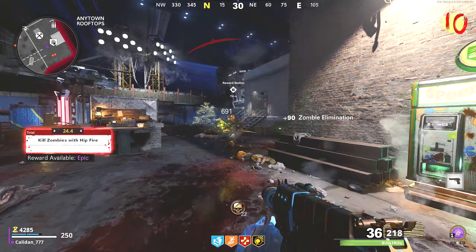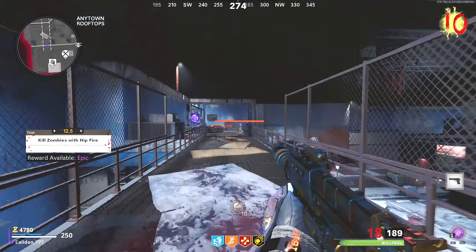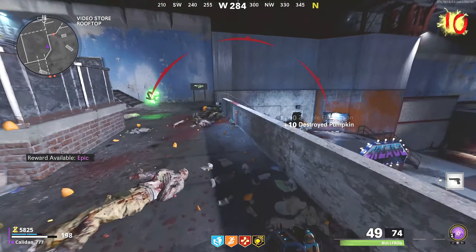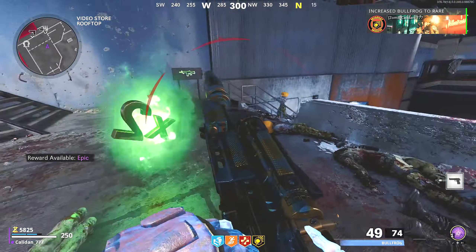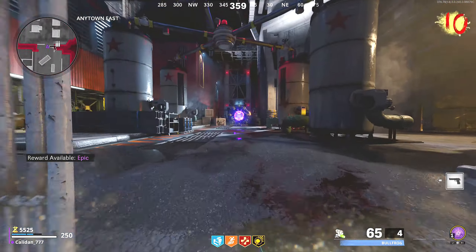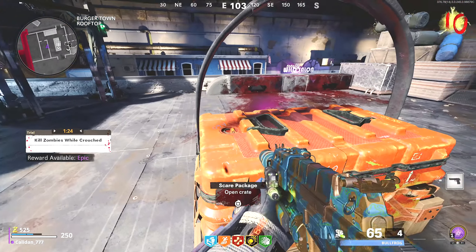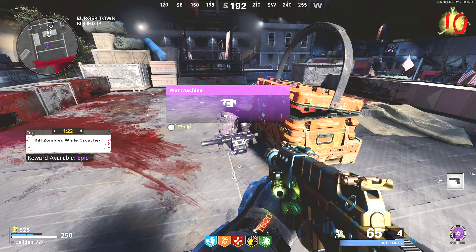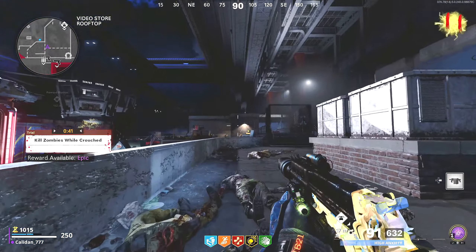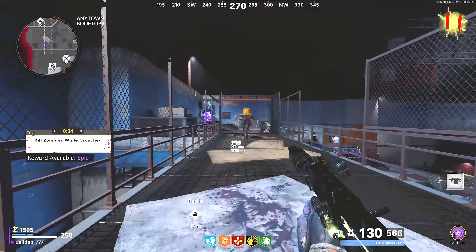Another arcade token — very nice. Can we actually complete this? We actually didn't get that to Legendary. How the heck did that happen? That's depressing. We'll go back and start a new challenge. Hopefully actually finish it this time. Kill zombies while crouched. I forgot about the scare packages. Now we got this boy Pack-a-Punched. I'm going to be really upset if I don't complete this one either. No way we don't get this one.